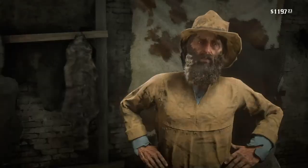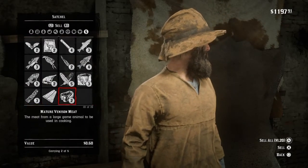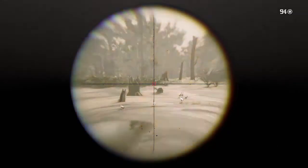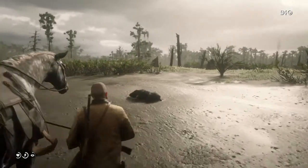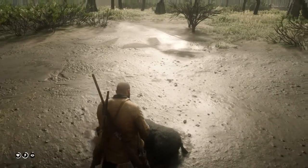Once you've dropped off your bull pelt, we're going to be on the search for a wild boar. I headed out to the Blue Water Marsh area but they spawn all over the map so wherever you can find one really. Again, remember those three stars — a nice clean headshot equals a perfect pelt.